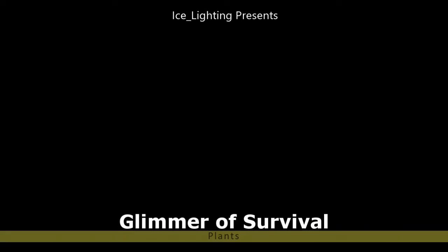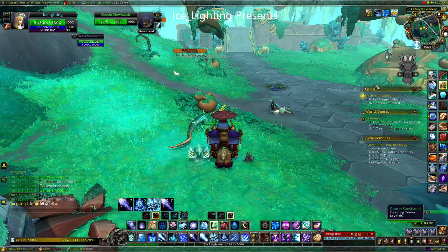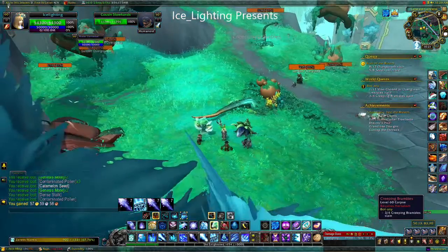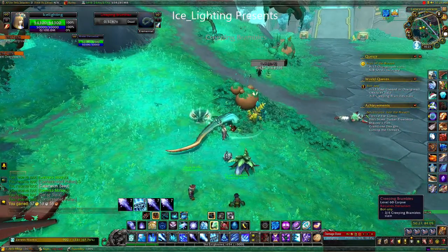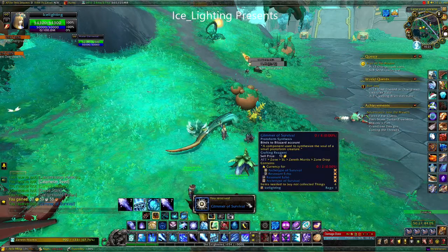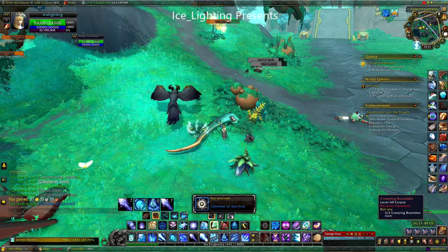Next up is the Glimmer of Survival. This I found dropped mainly from plants or things that were taken over by plants. For example, the Autmn around the Cadillus Gardens — they can also drop it, as well as these branch type vines or the little plants that run along the floor.